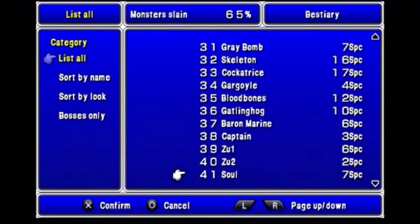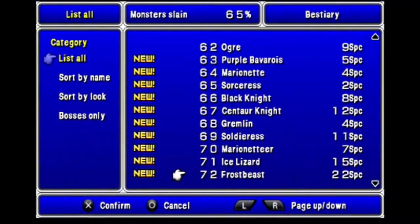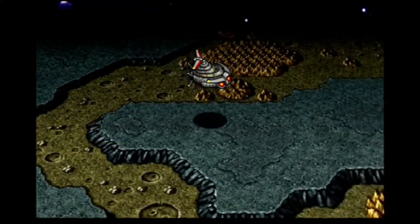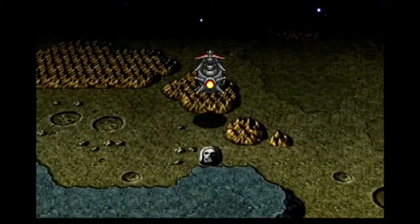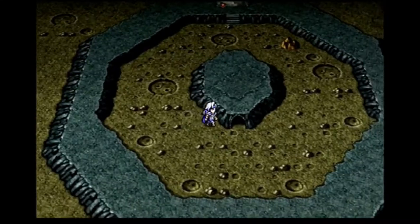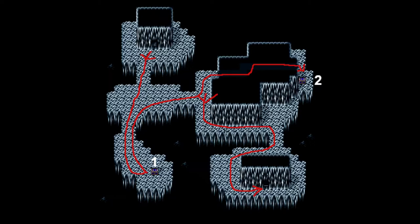I check my Bestiary at the end — 65% of all enemies killed. I get back to the Lunar Whale and, while Fusoya said we have to hurry or all life on Earth will be destroyed, I think I can squeeze in a little side quest. East of the Crystal Palace is another cave in a circle of mountains. I have to land on the mountain and go down the stairs to get to it. This is Valera the Father. I start by going south to the first chest, then back north a little and east, keeping east through a hidden passage to the second chest. I backtrack and go east and south to the stairs down to B2.